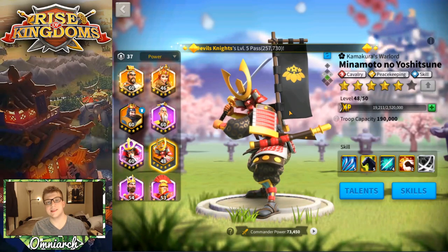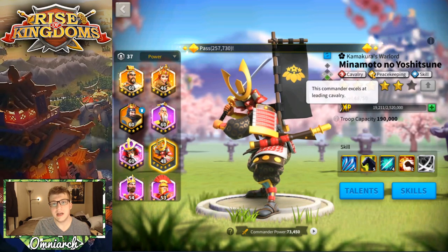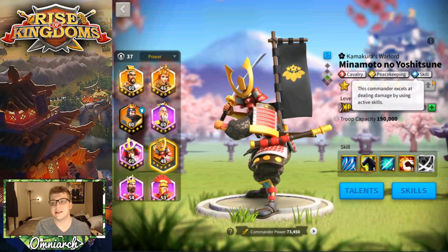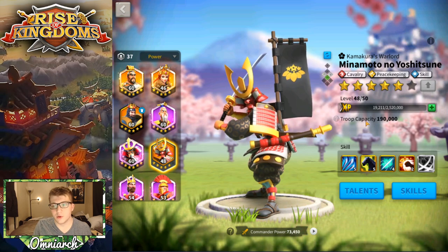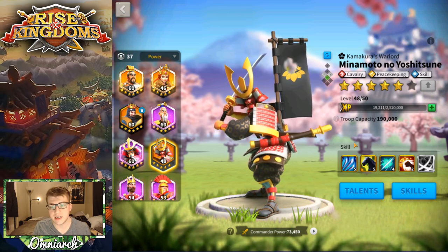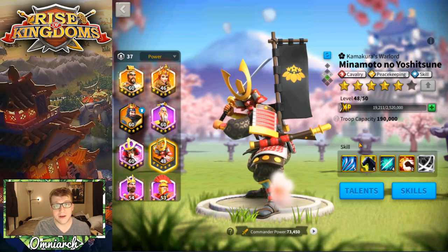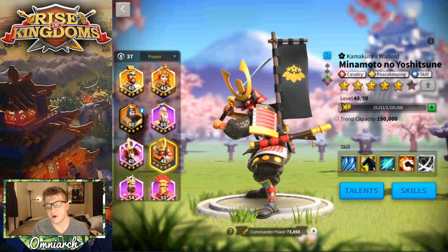Minamoto is a legendary commander focused on cavalry units, and he also has peacekeeping and a skill tree, which is really interesting. In order to decide whether or not he's worth investing in, we first have to look at his skills, and then we have to look at the other options for cavalry commanders — what other commanders could we use if we don't have Minamoto.